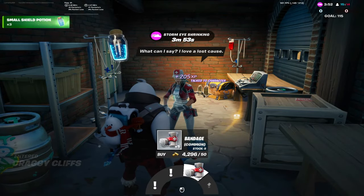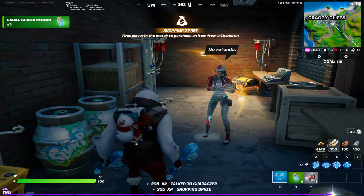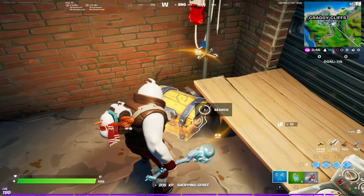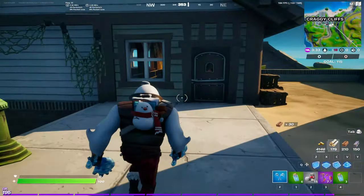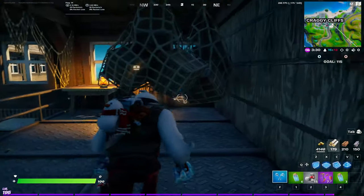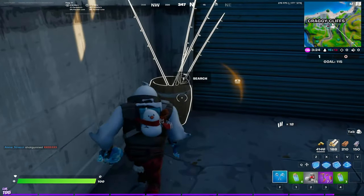Here we go — that's the character. I'm gonna buy one, two, and three. That's a lot, so I can use just one back. I don't need all of them. Now I just need to get into the circle or deal damage to myself by jumping, and then use those bandages.